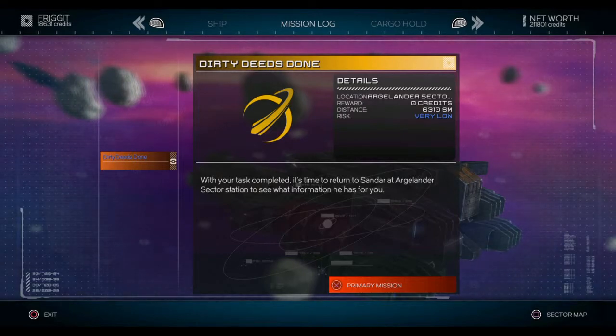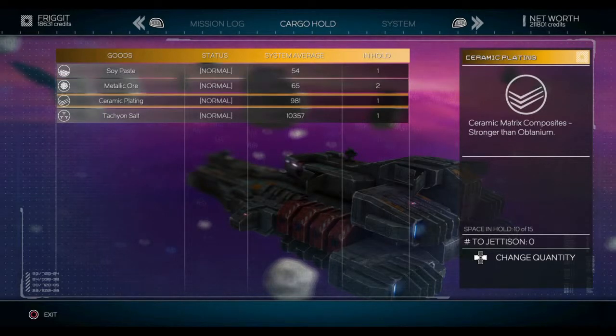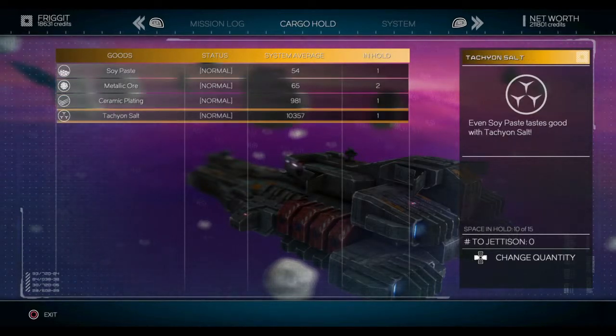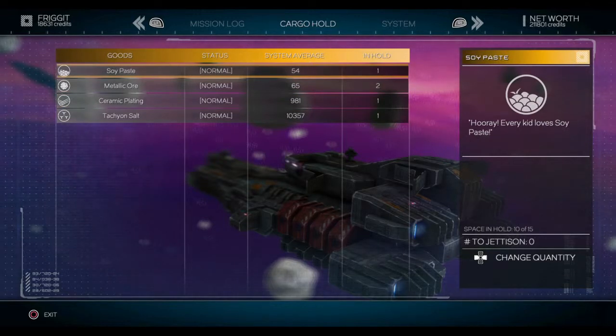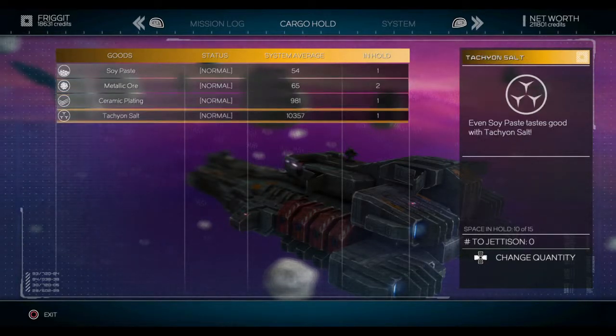I just realized I got everything I needed to show you how to mine, including a good example of what you're looking for when mining. I accidentally jettisoned about 10 grand's worth of stuff. Anyway, I did sort of three asteroids — got a soy paste worth 54, not very good, a couple of metallic ores, and then I found something called Tacky and Salt that ended up in my hold.